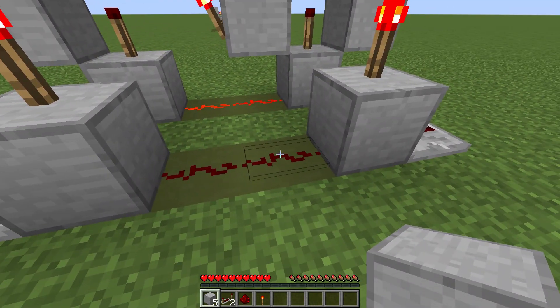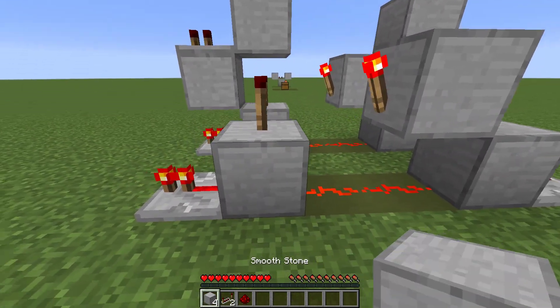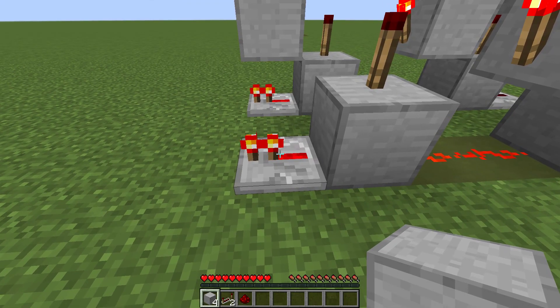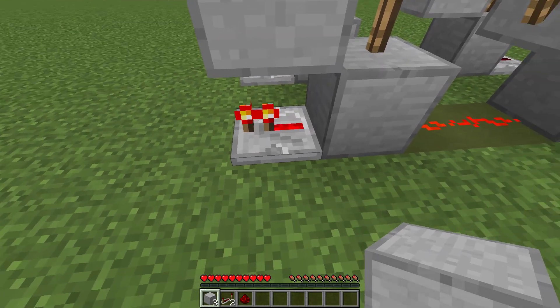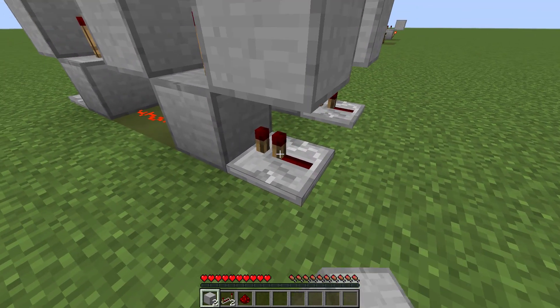Next, we're gonna want to place our torches here. I'm gonna place one of our smooth stones above this piece of redstone here and place a torch on that. Next, place a smooth stone on top of this repeater — you're gonna want to sneak and then place it so you don't mess up your repeater settings — and do the same thing over here, sneak and then place it.